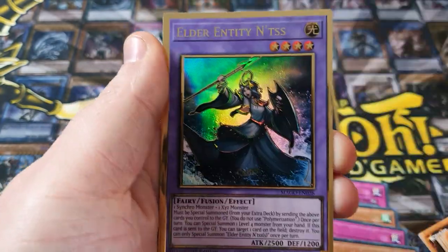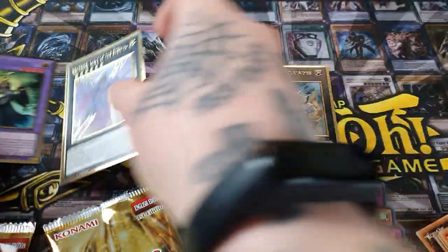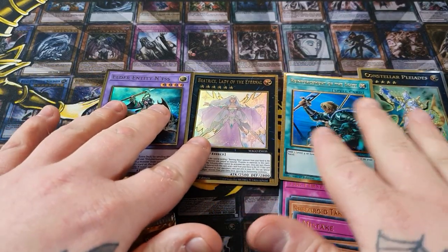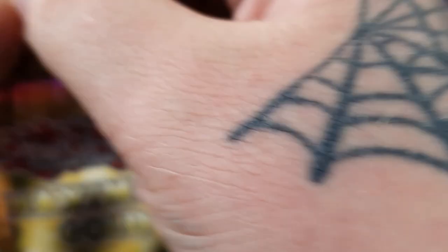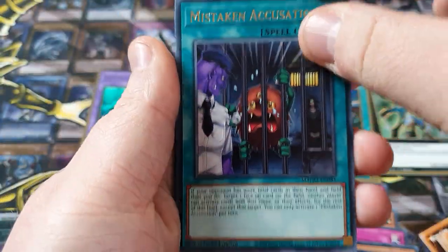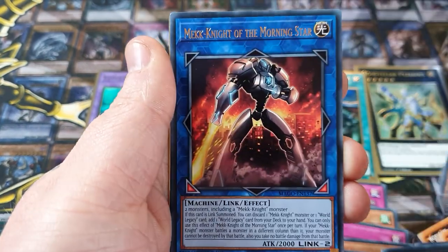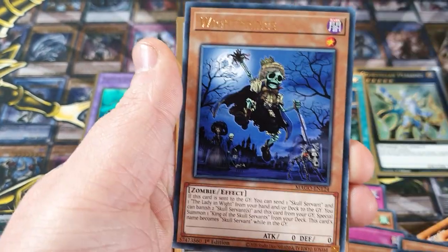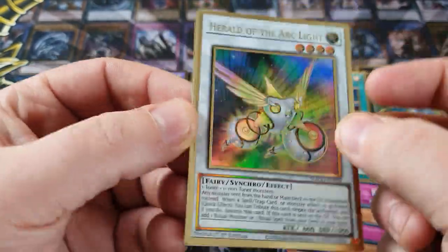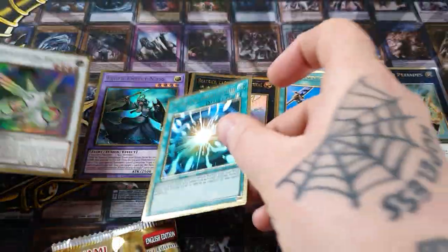Trade-in, Eater of Millions, Elder Entity Natus — that's a good reprint. And Beatrice, Lady of the Eternal. It's only at one — I've already pulled one in my last opening, so now I've got two. Hope it has some value. Planet Pathfinder, Morningstar. We have Herald of the Arclight — it's a pretty nice gold, the gold really complements it because it is gold itself. And a Super Polymerization.